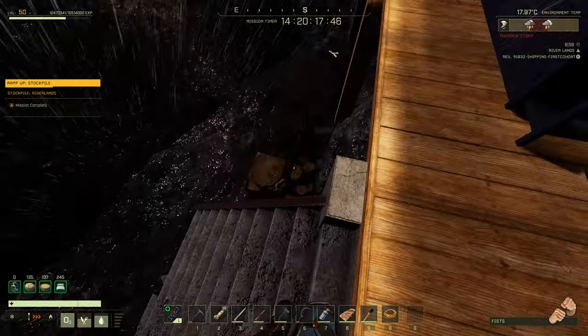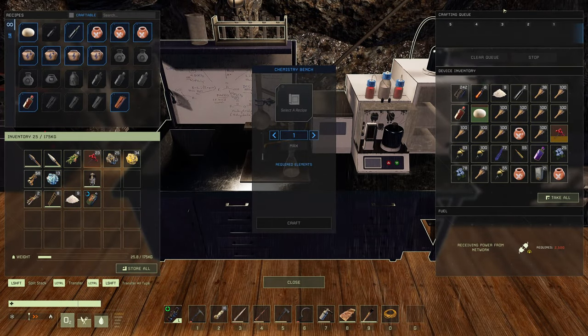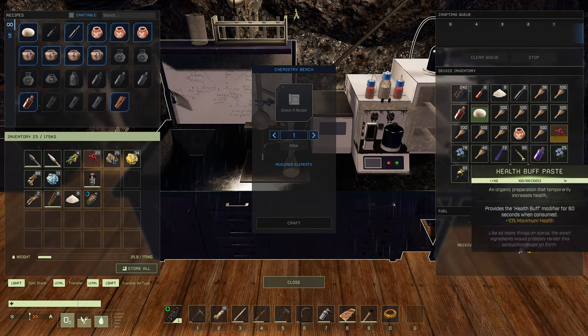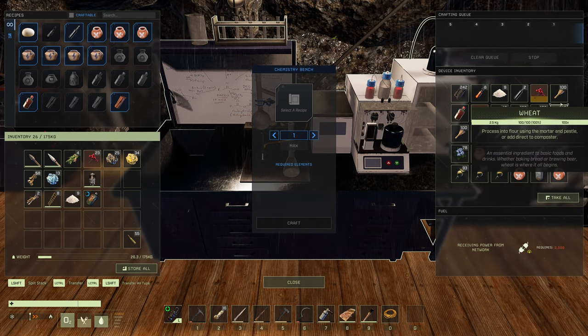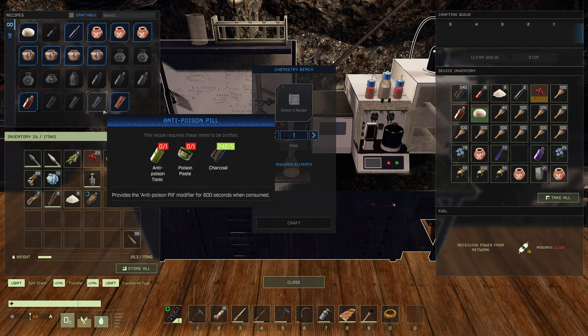You're not really speeding anything up by going out of your way to build this. It's kind of at the end of the day a nice-to-have when you're super late game, you have all these materials you don't know what to do with, and you're just playing around and having fun. But realistically speaking, mission-wise, unless the mission actually requires you to build this, it's useless. And it does have a couple of other recipes too, mind you.